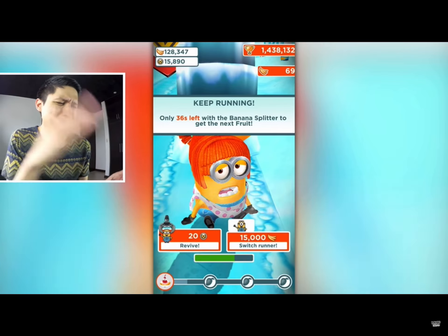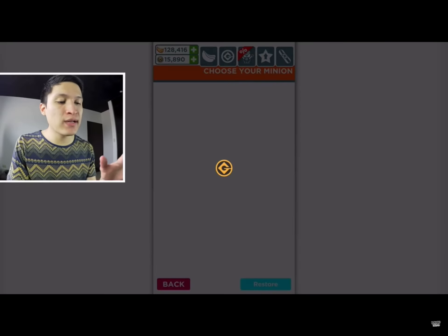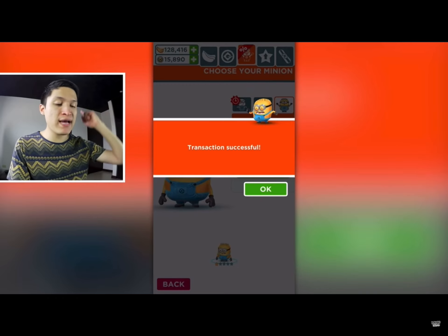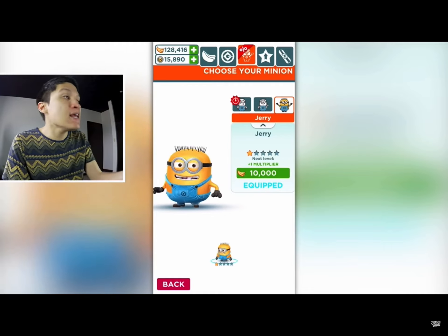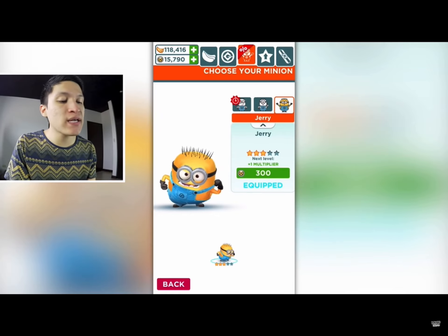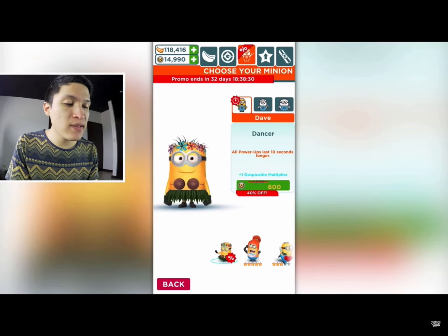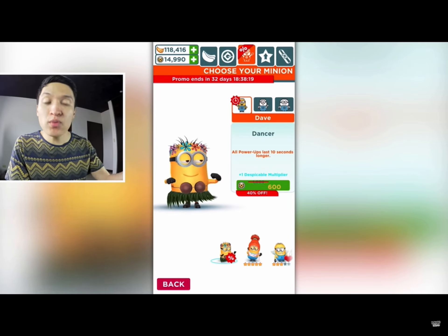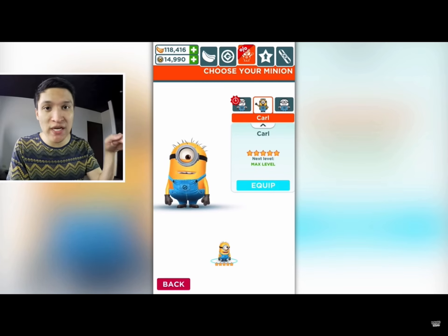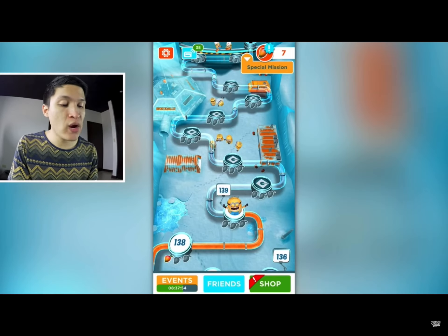I moved the camera accidentally and got distracted by it. We're going to purchase Jerry Minion — 259 pesos, which should be something like around 20 bucks American. Buying Jerry Minion for you guys so you can see if it's good or not and if it's worth 20 bucks. You can decide for yourselves. I'm going to max out Jerry Minion — spend some tokens, spend some bananas — a lot of tokens to max out Jerry Minion. He's supposed to be more powerful than Dave. So now we have Normal Dave, Calm Minion who accelerates faster, and Jerry Minion whose power-ups last longer. We're going to be trying Jerry Minion this time.